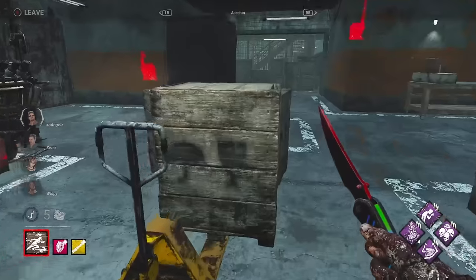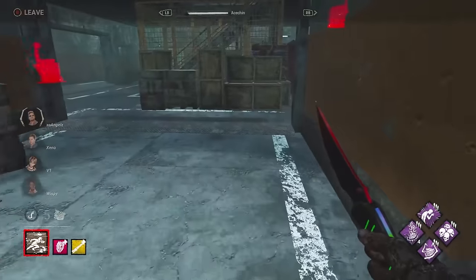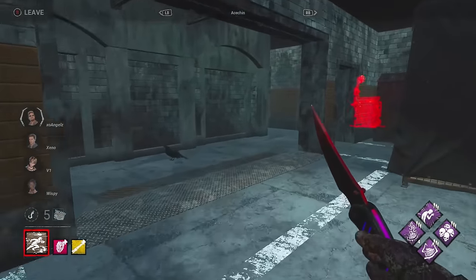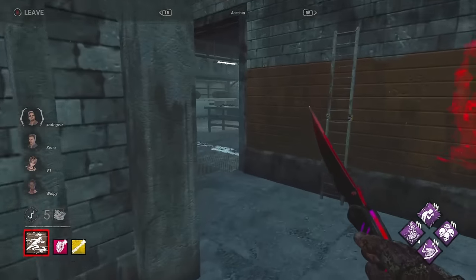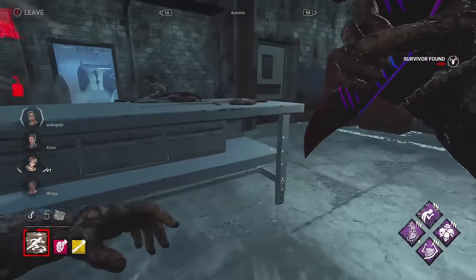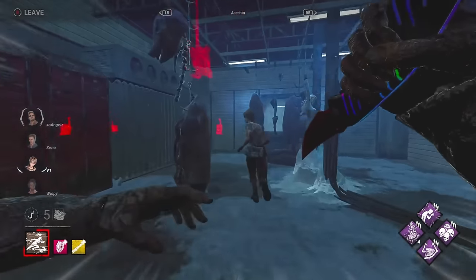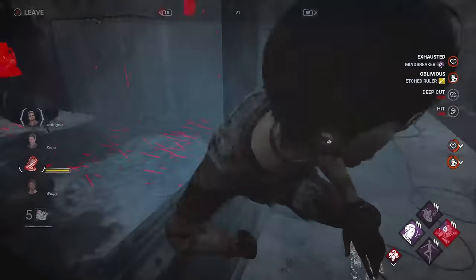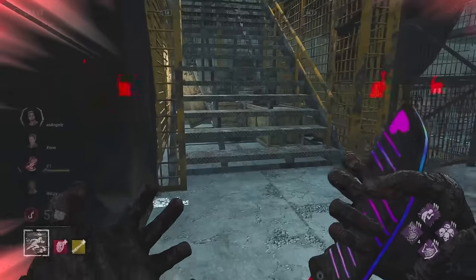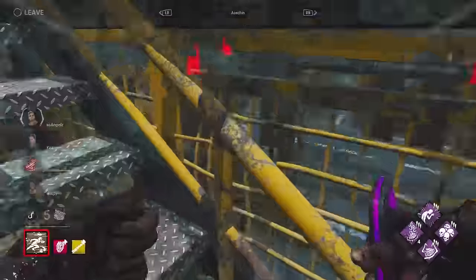No way! The same thing pretty much — we're seeing a second Legion, a little bit of a different build. No Spirit Fury Enduring. A survivor has already been found and cornered in a part of the map they cannot escape from. We have a very similar set of add-ons — the one to break the pallets — but then another one to make survivors Oblivious.